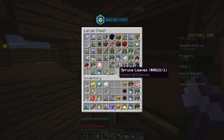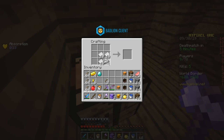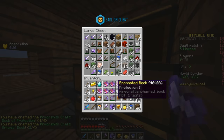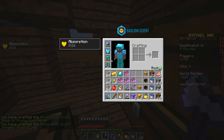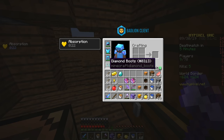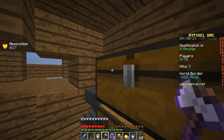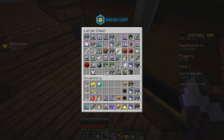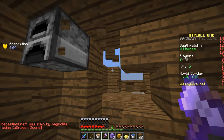We're gonna take two arrows and four iron and make some books — make four of those, two of those, and we are gonna make our armor so much better. Protection two, protection two, projectile protection two. Look at that — that is way better than what I just had, like absolutely a thousand times better than the armor I just had. I might actually win this game, which is kind of insane.